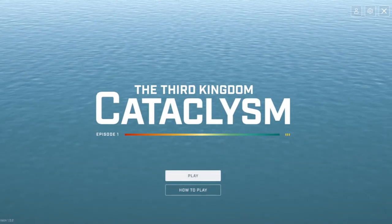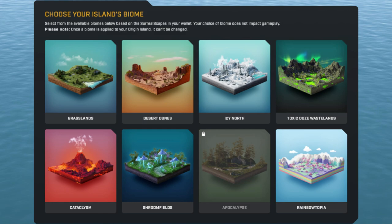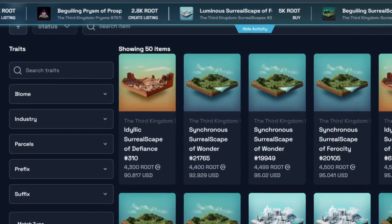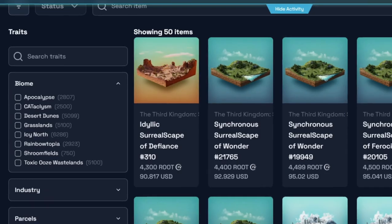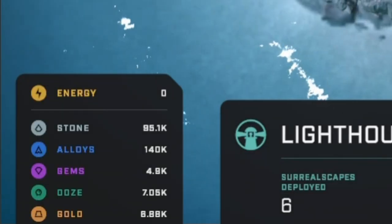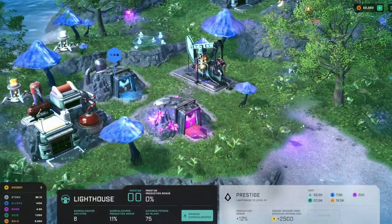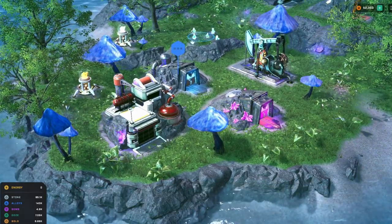When you first get into the game, you will be presented your island and will have to pick what biome you want to use. The default is grasslands, but if you go to a Tradeverse — one of the marketplaces for the assets — you are able to pick a different one. You'll notice on the bottom left there are all these different resources and a little yellow one at the top that says energy.